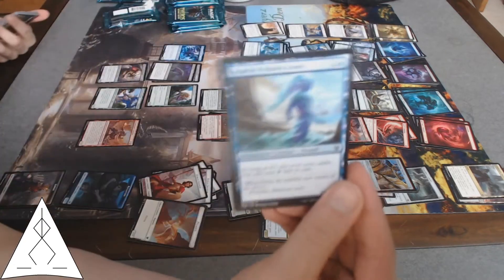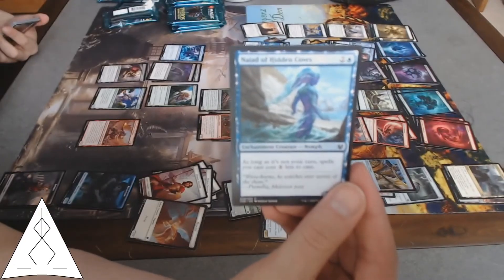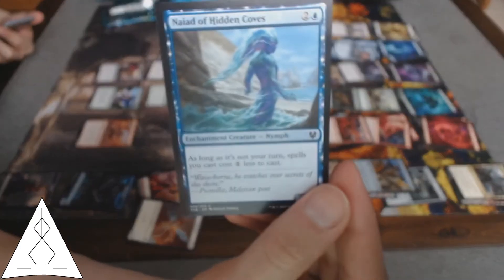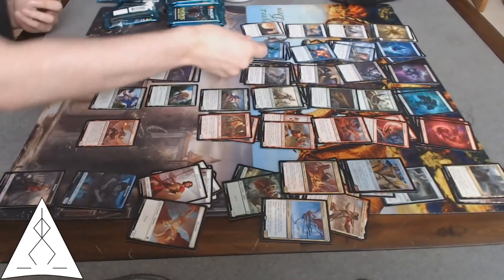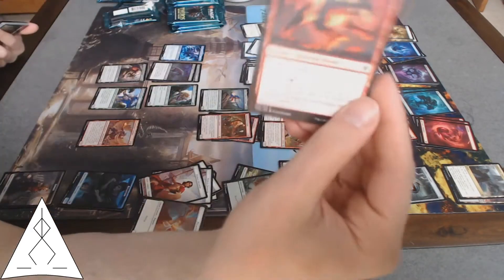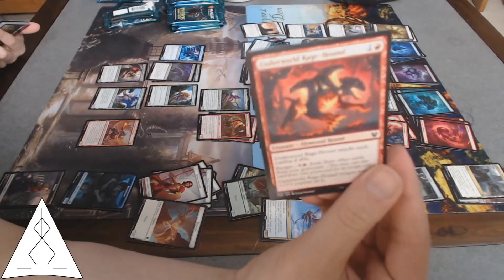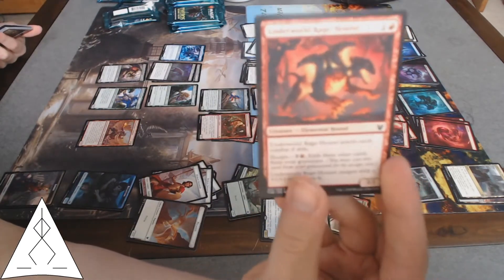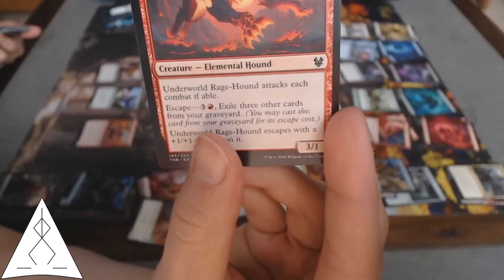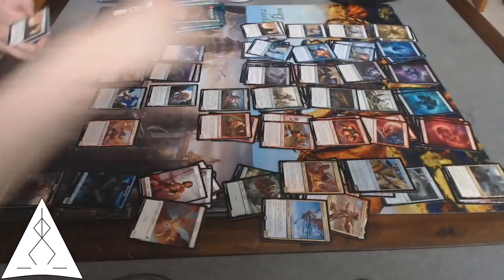Naiad of the Hidden Coves — when it's not my turn, my spells will be cheaper. Or as TapTapConcede nicknames it — I prefer to think of it as 'our turn.' Underworld Rage-Hound — attacks each turn if able, Escape, and it's a relatively cheap 3/1.